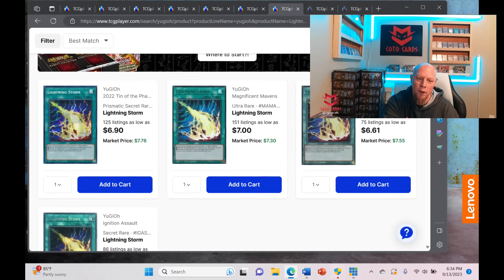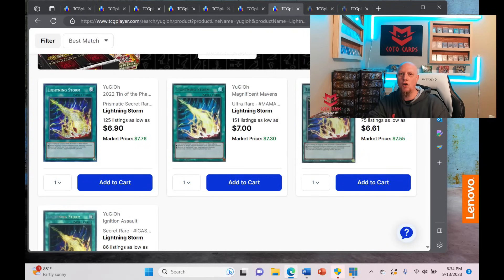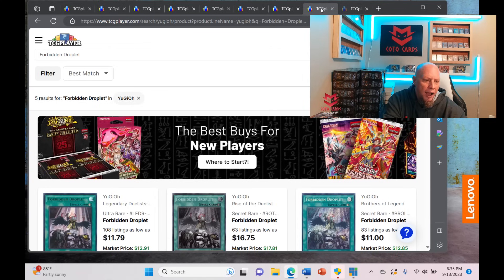Lightning Storm is another card I'd stay away from, with one exception — the collector rares have fallen in price and I actually bought a playset of Lightning Storm collector rares, as well as Pot of Desires collector rares, which are also thought to be in the Rarity Collection. I love collector rares and I don't mind if I pull these in the Rarity Collection because the collector rare version is what I want to play anyway. But regular Lightning Storms — definitely stay away from those.